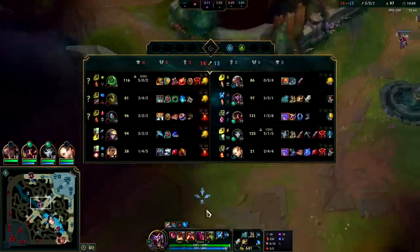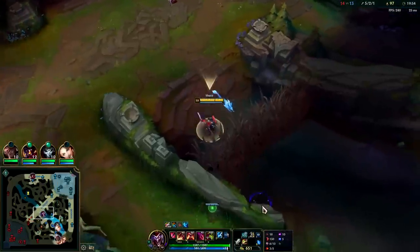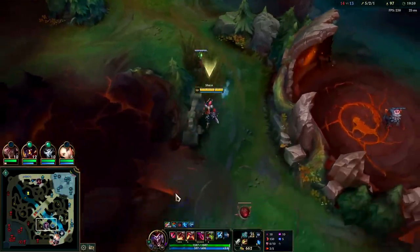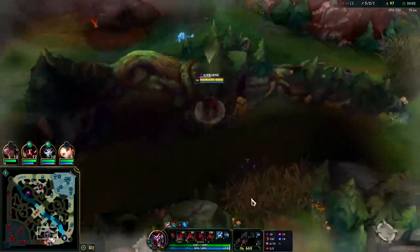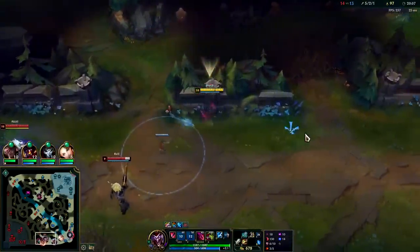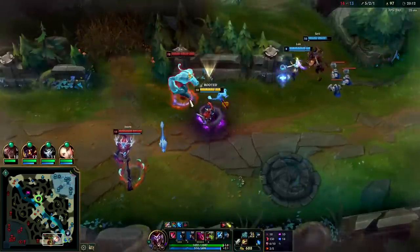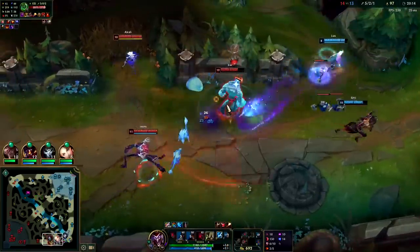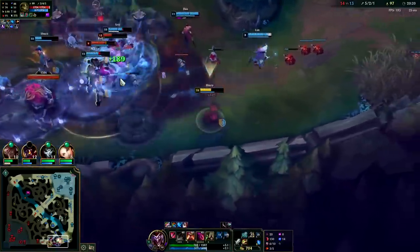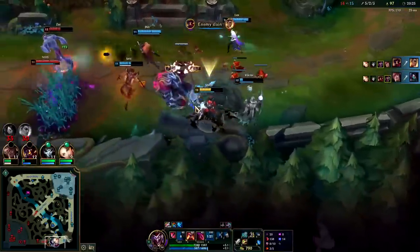Me and Ivern have such a low CS score, holy crap. 3200 gold for Heartsteel — mama mia, it's more than assassin mythics. Finished my blue jungle item so I'm hauling through these bushes. I can't move — go clone, go! The fight turned out.